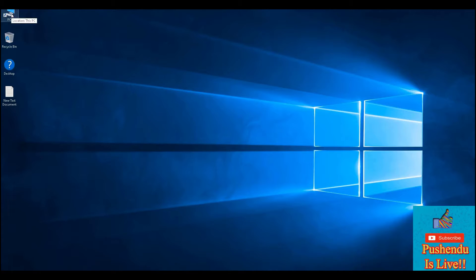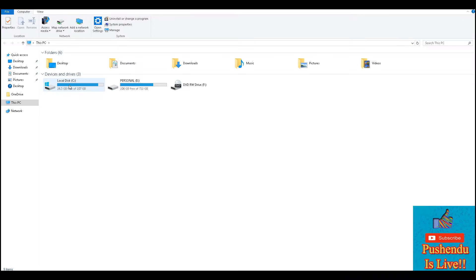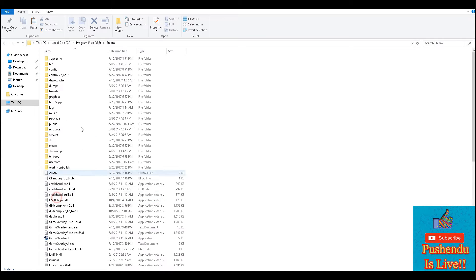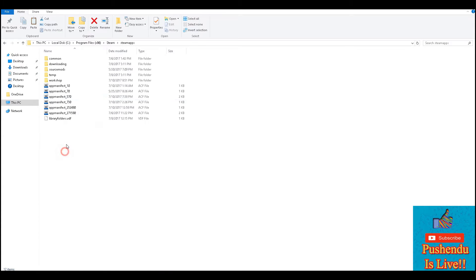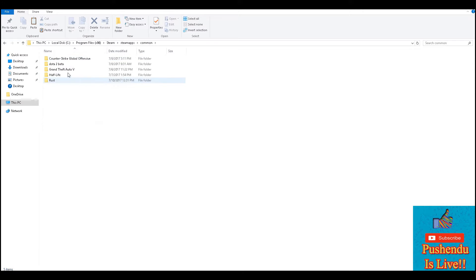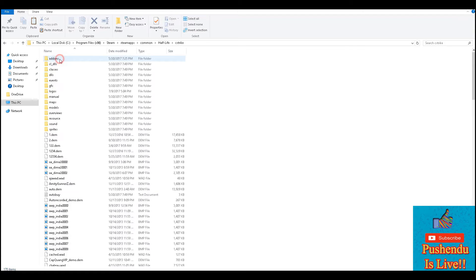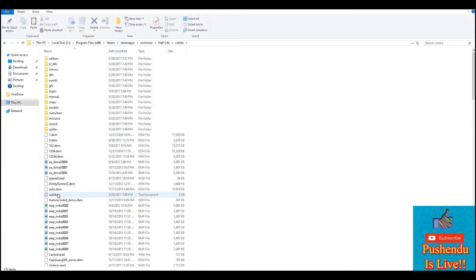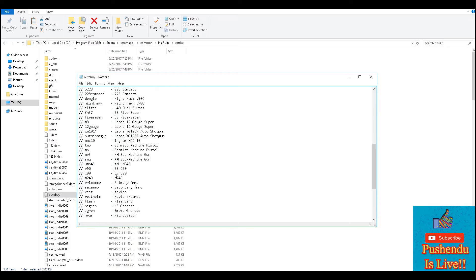Hello friends, today I'm going to show you how to change the default auto-buy in Counter-Strike 1.6. What you need to do is go to your Program Files. If you have Steam, go to your Steam folder; otherwise go to the folder where you have installed the game. Then open the cstrike folder and find the auto-buy file.